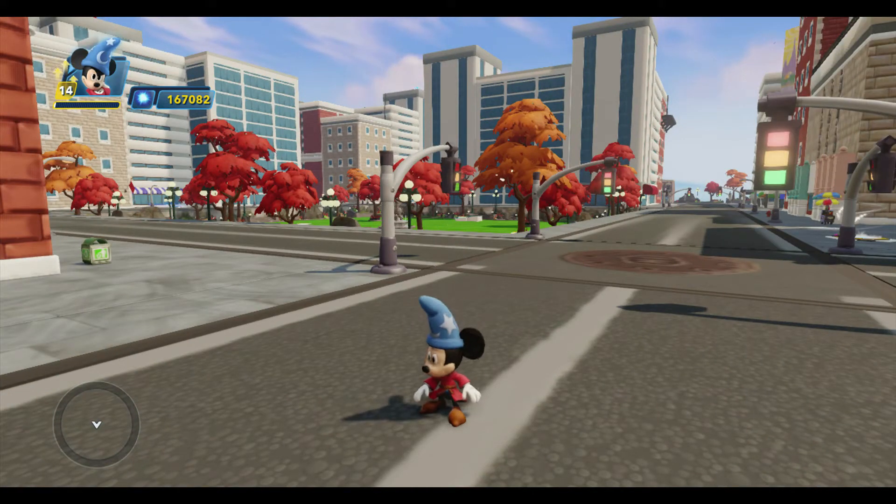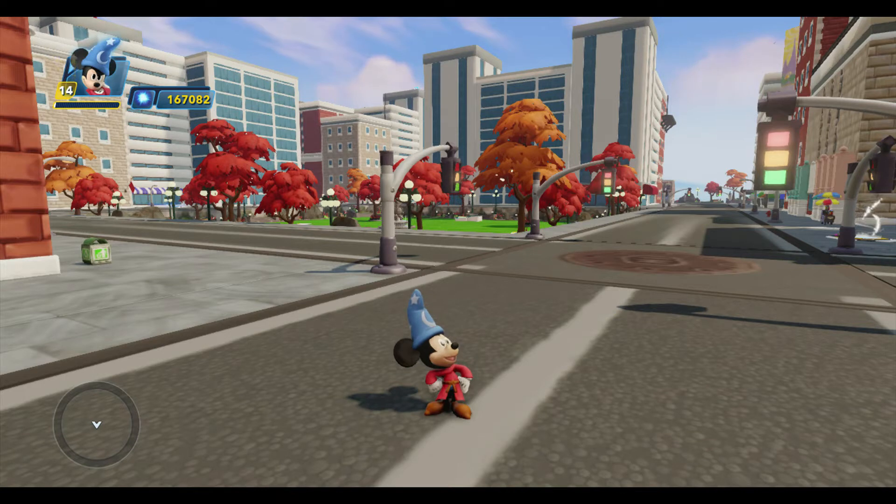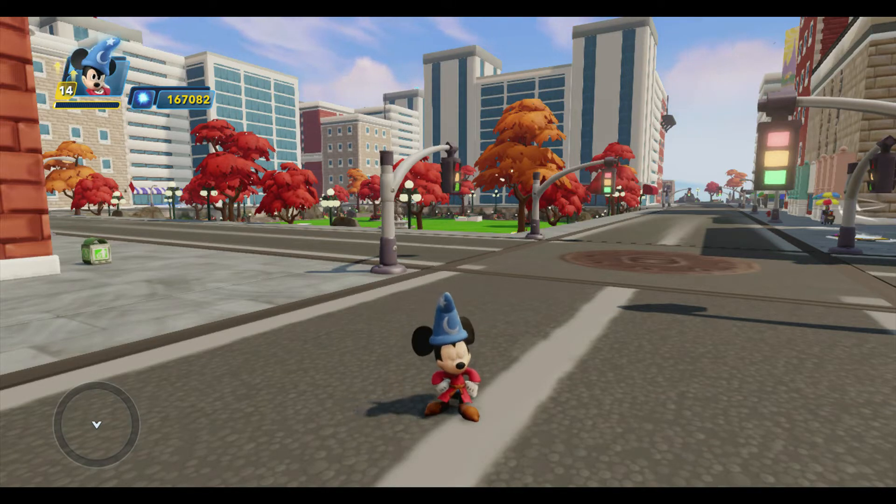So here we are in my Incredibles themed toy box from my Player Battles mini-series. We have some city streets, and it looks pretty good, but except for me there's nothing moving in this city. It'd be nice if there were some activity, and so I'm going to use the Path Creator to add a car that drives around the block.